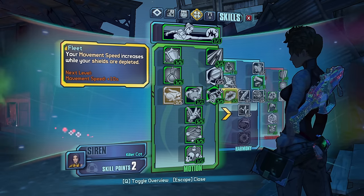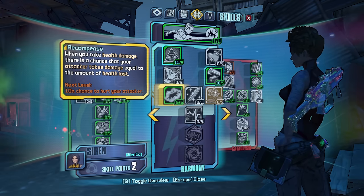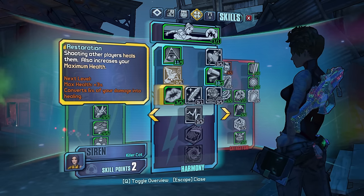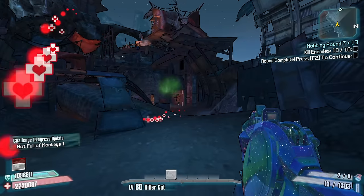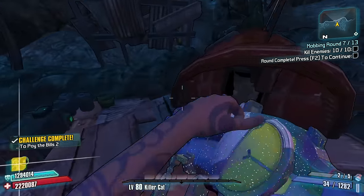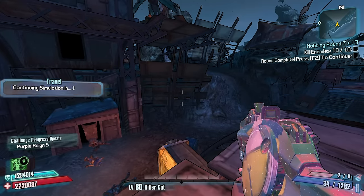Two points left — shooting other players heals them, no no no. Why don't we take a little bit of health regen? Can't go wrong with a little bit of health regen. Now our phase lock should be making enemies turn on each other, spreading, dying, and doing all kinds of things.